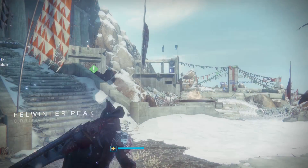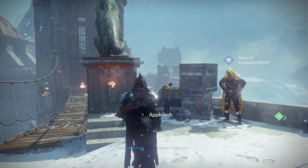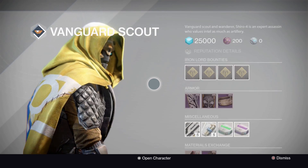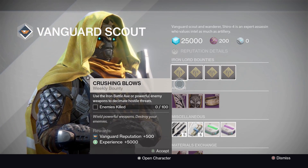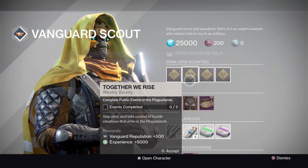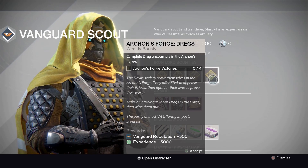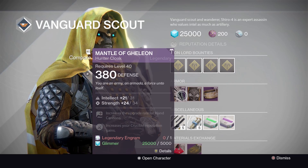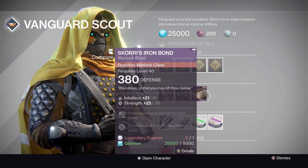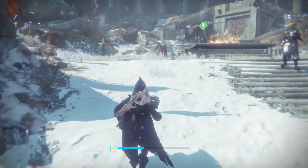Welcome to the Iron Temple at Felwinter Peak. First, Shiro's bounties: Crushing Blows — use the Iron Battle Axe or powerful enemy weapons to decimate hostile threats. Together We Rise — complete five public events in the Plaguelands. Pull the Plug — kill Fallen majors and ultras. Archon Forge Drags — get four drag victories in the Archon Forge. For class items this week: Mantle of Galleon for the Titan at 31/34 intellect/strength; Yolder's Iron Sash at 32/32 discipline/strength; Scori's Iron Bond at 31/35 intellect/strength. Nothing really great this week.